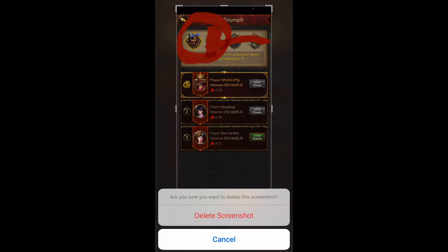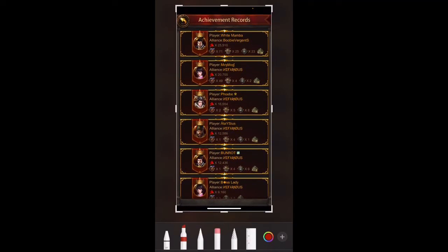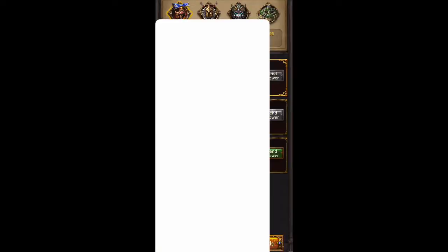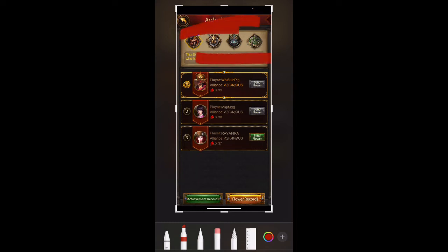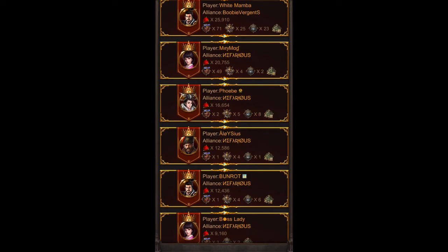When you go into the achievements you can see the icons match exactly — they mimic what you're seeing when looking at achievements. So you can look and see how many times someone placed. Looking at the top players here, Mamba and Mini Megs — those top two guys have dominated the top three in SVS rankings. You can see that clearly right beside their names.